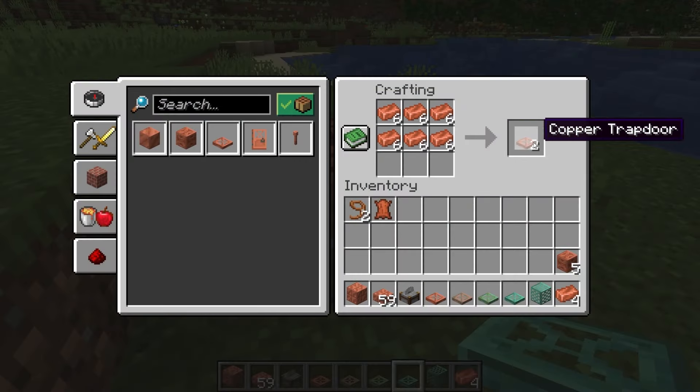Next is the copper grate. The crafting recipe is four copper blocks of the same type craft four copper grates in this pattern in the crafting table. Copper grate is an interesting new block, as it can be waterlogged, meaning water can be placed inside of it. Also, the block is transparent, so light can pass through it, and it cannot be powered by redstone. Because it is transparent, mobs can't spawn on them, and mobs can't suffocate if their head is inside of the copper grate.